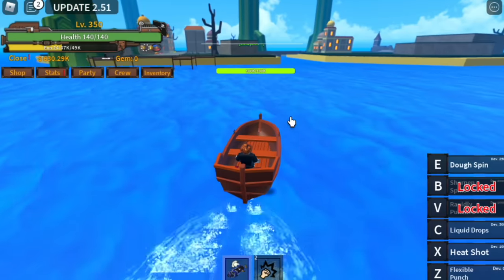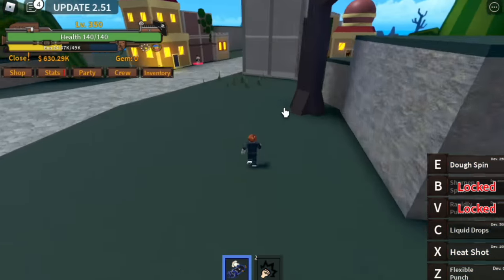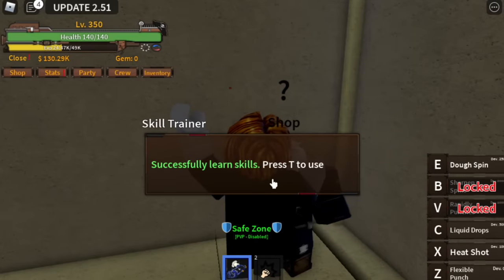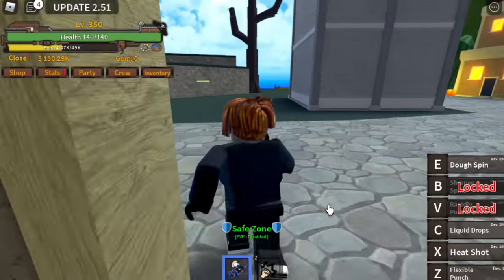When you reach level 350, we have enough money to go to Bubble Island. Why Bubble Island? We're going to buy Buso Haki. I made an exception for this fruit because Haki increases the damage of your fruit, so we're going to buy it — there you go, 500K.